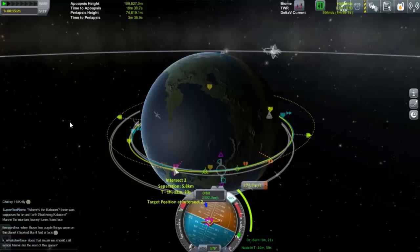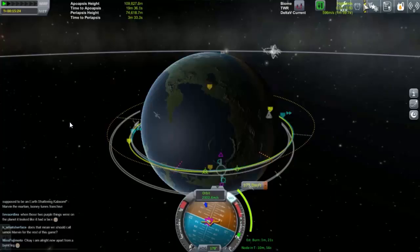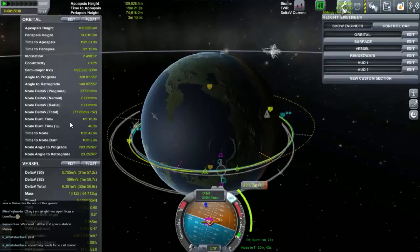If we burn 377.6 metres a second at that point, the next time round we will intersect and we will be six kilometres apart from each other. However, we will have to slow down that much as well. Let's have a quick look at our spaceship and see if we've got enough fuel. So looking at Kerbal Engineer: the vessel has two stages — the first one has 596 metres per second, and the second one has 5,755 metres per second. So we actually have plenty of delta V, which means we can probably get there.